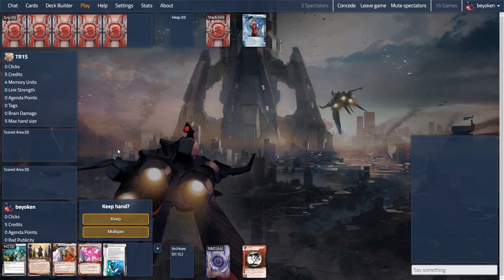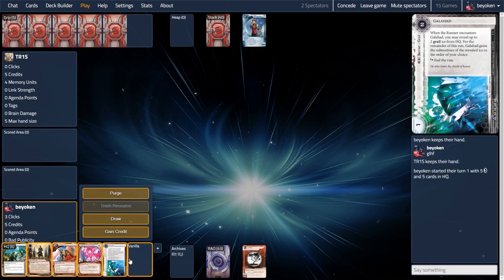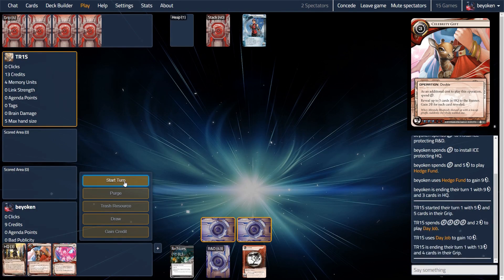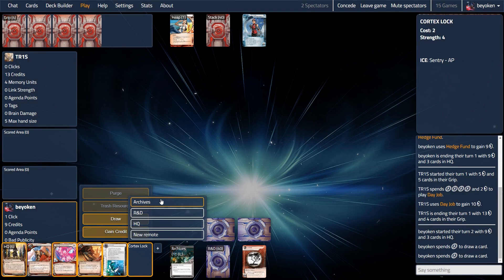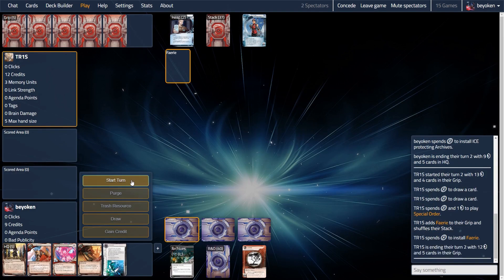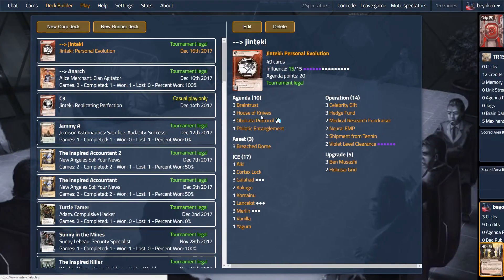Alright, we'll be doing some newbie-friendly commentary here. This means I'll be playing the video at a slower pace, and I will show cards in the top right corner of the screen when I refer to them as far as possible. The first thing you will notice is that most people will try to play Celebrity Gift turn 1 to get maximum effect and gain lots of money. You'll see that I instead chose to play the standard Ice-Ice-Hedge Fund opening, and on my second turn draw up so I can set myself up to show 5 cards with the Celebrity Gift on the third turn. I do so because I do not want to reveal information about my central ice to my opponent.